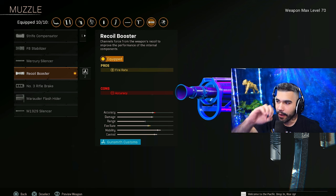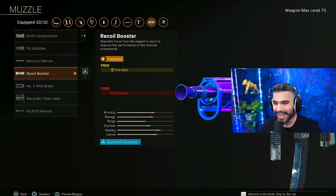Here we have the H4 Blixen, and for the first attachment we're going to be rocking the recoil booster. Now this is a must. The Blixen actually has a slow fire rate, so this allows it to amp up the fire rate, make it so much better, and ups the TTK in general.